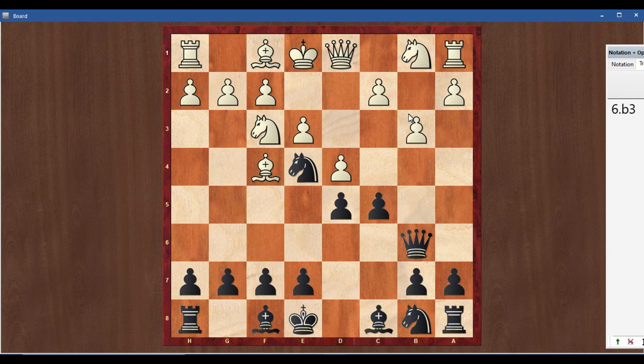Now b3. Then c takes d4, e takes d4 — pawn capture. You can pause the video. It's black to play and win.